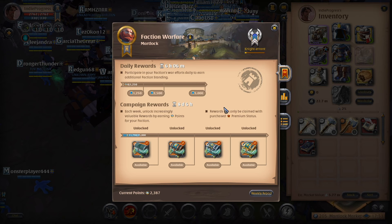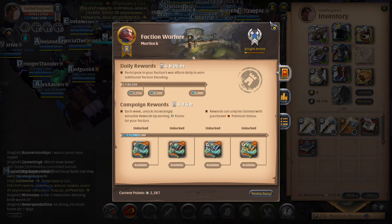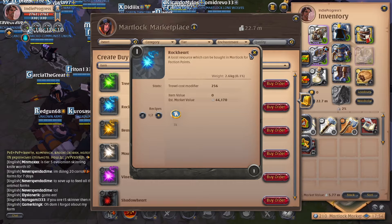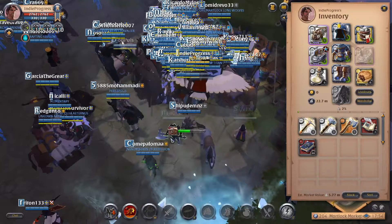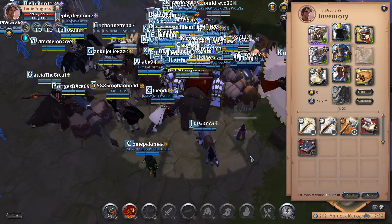Faction flagging has really helped me too - it gives me probably an extra 100,000 silver or so from selling the hearts. You turn in 3,000 tokens and get a heart, which is usually around 40,000 silver each. This would be rock hearts for Martlock, but wherever you gather you get the equivalent faction local resource heart. One note: if you go into the mists it will disable your faction flag - I learned that halfway through a run recently - so keep that in mind. Being faction flagged while gathering earns me about three hearts per session, adding roughly 100,000 extra silver per hour.